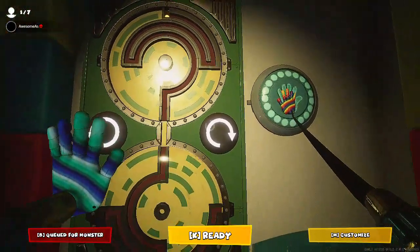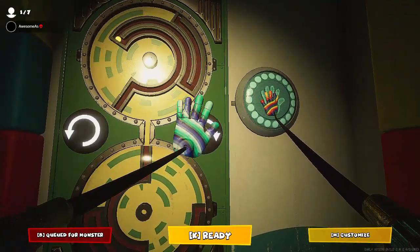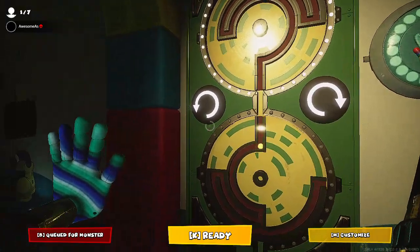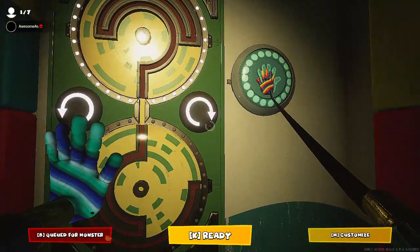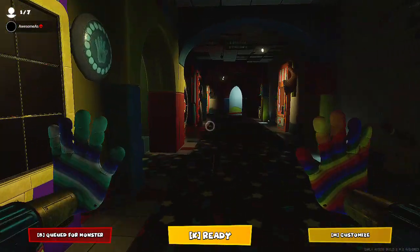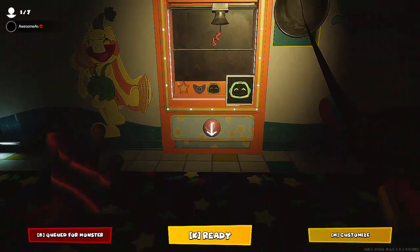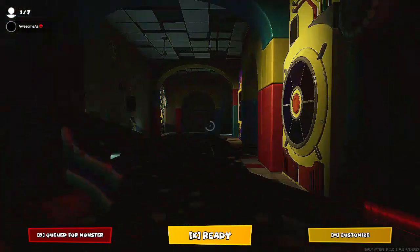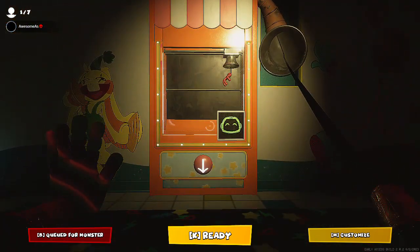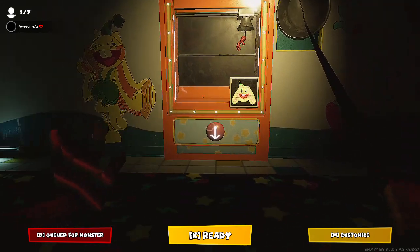There's the marble one which I showed earlier — this is where you gotta get the marble to the other side by rotating the maze. There's two levels to the maze and then boom, done. Then there's this one which is like a crane — it shows a picture and you gotta time it right. Something weird popped up on the screen. You got it — bunch of bunny into the pit.